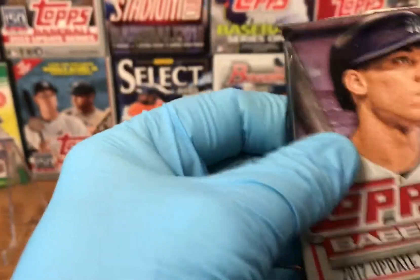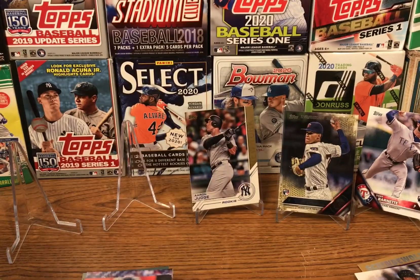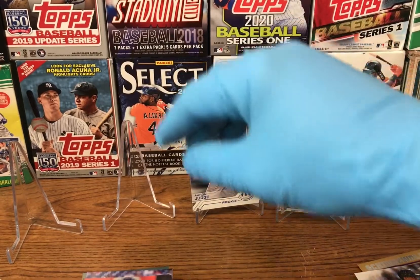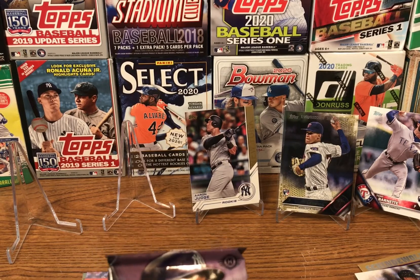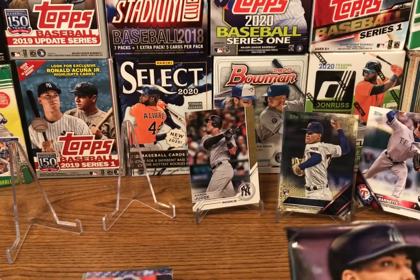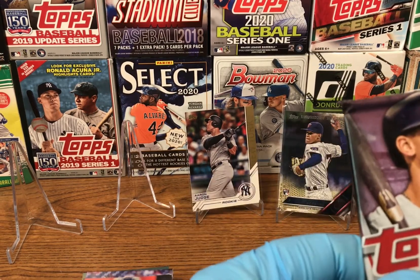Wait — this pack has Aaron Judge on the cover. This is 2017 Series 1, not the Update. I went out of order. So yes, that Aaron Judge card I found earlier could indeed be his rookie card from 2017 Series 1. The one I was just opening was actually 2017 Series 1, where we were looking for Alec Bregman, Andrew Benintendi, Yoan Moncada, Dansby Swanson, and Josh Bell.